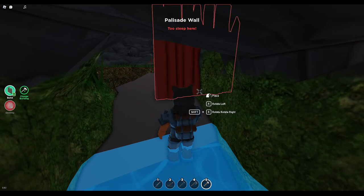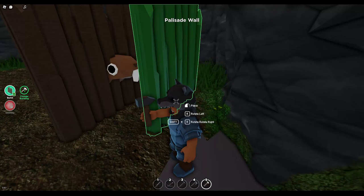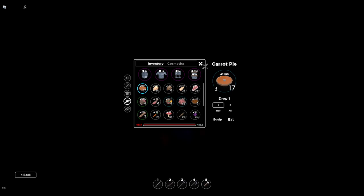The first and easiest way: just place a wall right in front of Melvin's face and he'll get stuck in the wall. You can build extra walls if you want for greater protection.